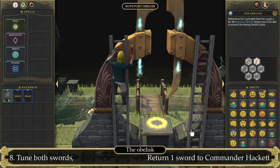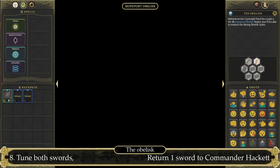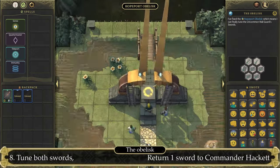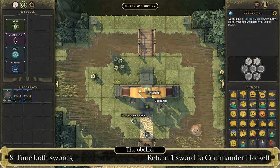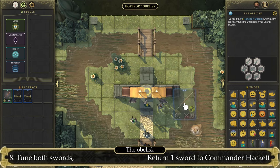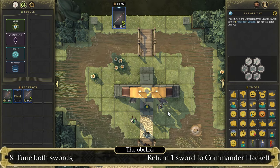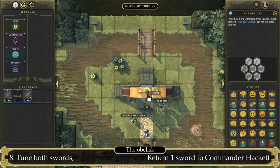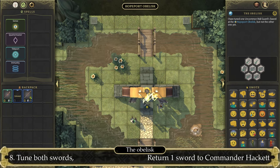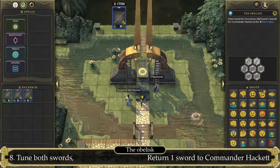This makes us able to tune the two weapons we've gotten from Commander Hackett, which was the entire point of this quest. Let's click on the obelisk and select Tune item, and do this twice for both swords.